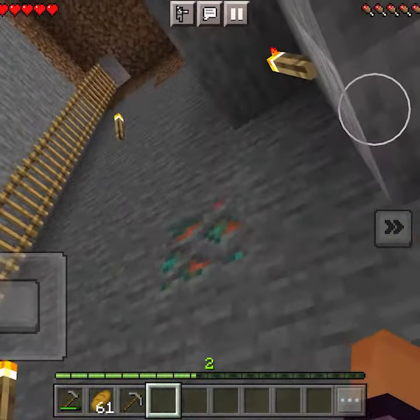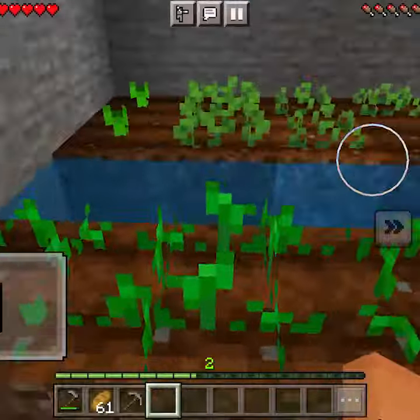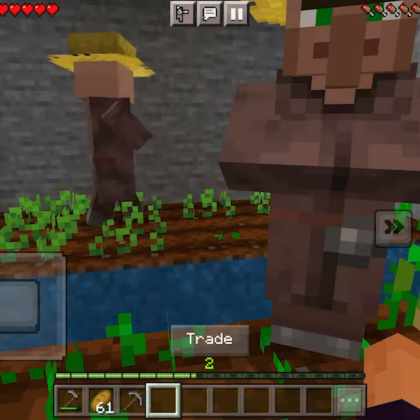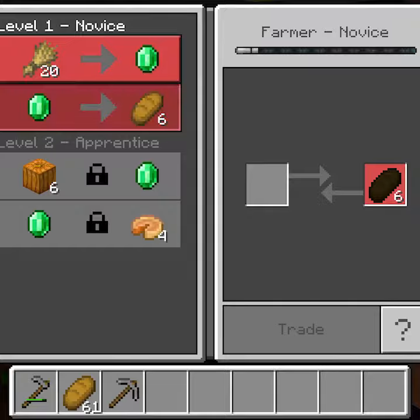You can also plant here yourself. You can place some torches so mobs won't spawn. There are ladders to climb down, and you can trade with the villagers.